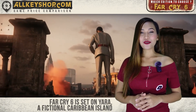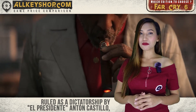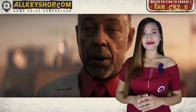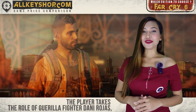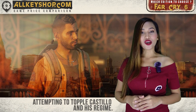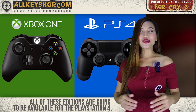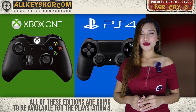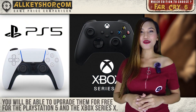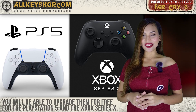Far Cry 6 is set on Yara, a fictional Caribbean island ruled as a dictatorship by El Presidente Anton Castillo, who is raising his son Diego to follow in his rule. Players will take the role of guerrilla fighter Danny Rojas, who is attempting to topple Castillo and his regime. All of these editions will be available for the PlayStation 4 and Xbox One, and you will be able to upgrade them all for free for PlayStation 5 and the Xbox Series X.